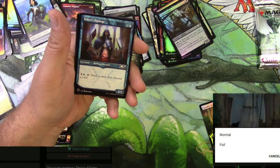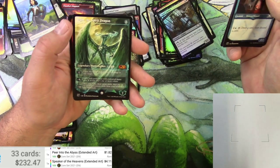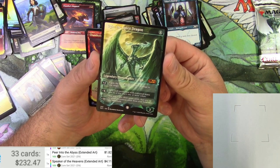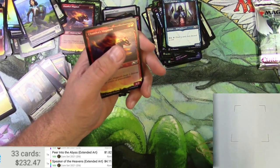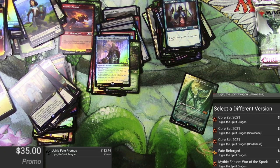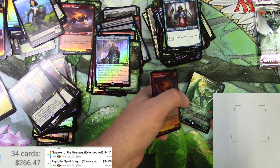There's Barrin as a foil. Speaker of the Heavens is the box topper - extended art foil, $4. Protege. Oh, there we go - Ugin himself! That's interesting - there's actually a border here. It's the showcase frame, so not the box topper style. There's a borderless and a showcase - very interesting. $34 though, I'll take it!